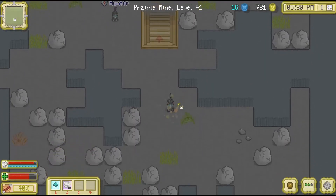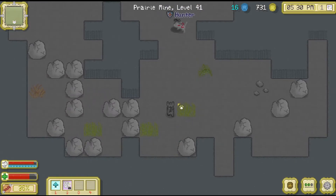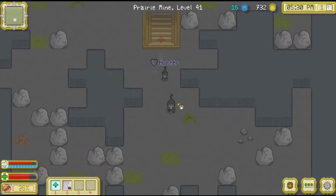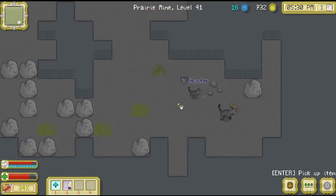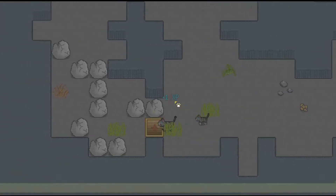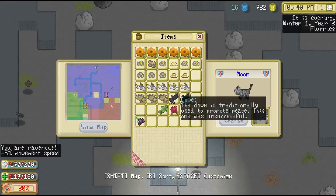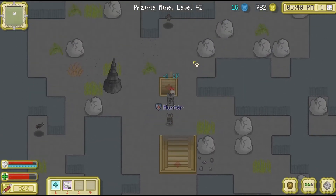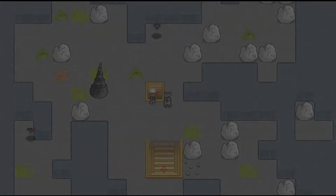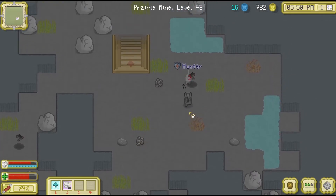Level 41, awesome. New types of rocks. That means Hunter's training is absolutely finished. Eight more levels until we get another rest stop. Let's eat that one. Try and get past without those bats seeing us - perfect. Seven more levels until we get a stop.